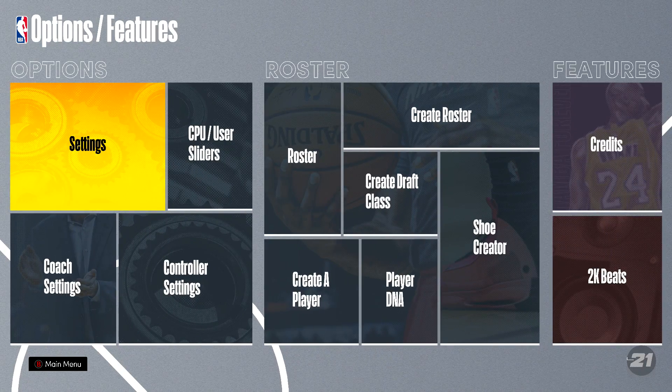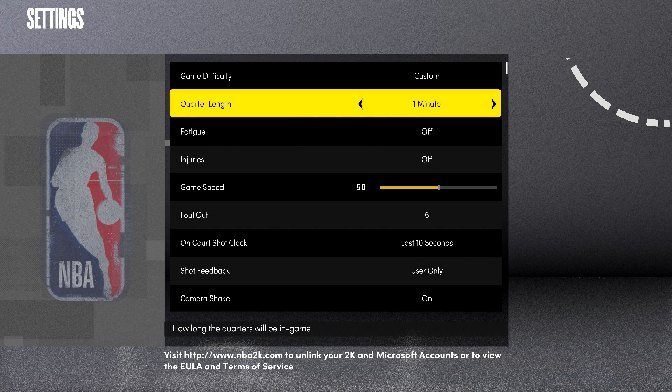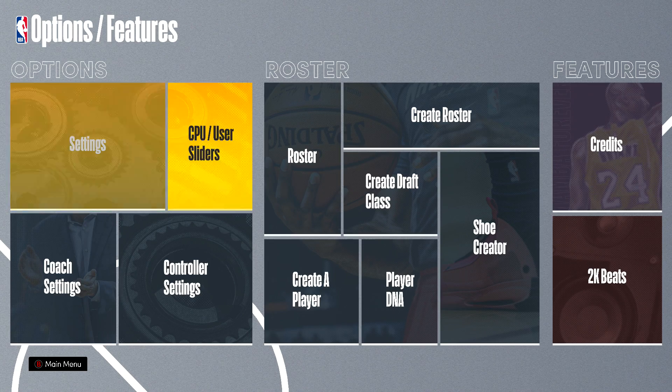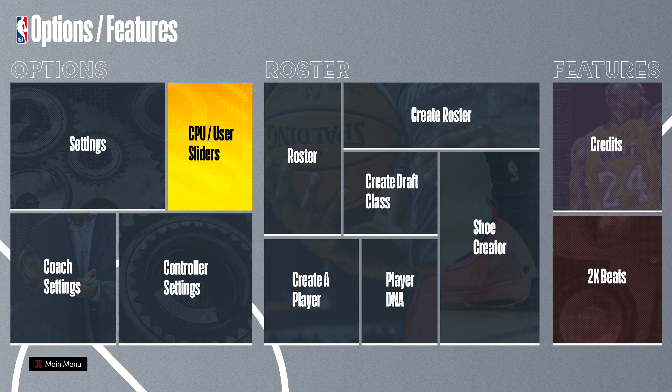First, go into Features and then into Settings. Set the quarter length to one minute so we aren't wasting our time in a full game. Then head into the sliders and tweak all the shot sliders, which should make scoring way easier.